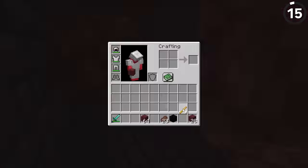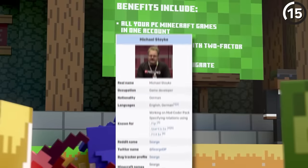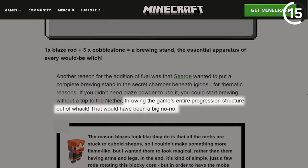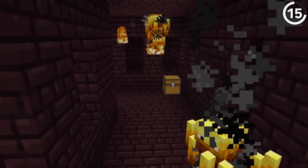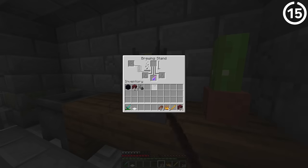Minecraft veterans remember a time when we didn't need blaze powder to brew potions. Why did this change? According to developer Sarge, it was so the game's progression wouldn't be thrown off — since when igloos were added, it would have been less important to go to the Nether if you could find a brewing stand right underneath one in the overworld.